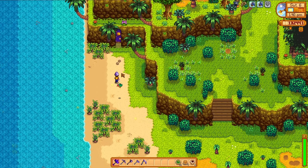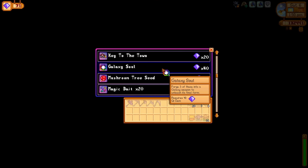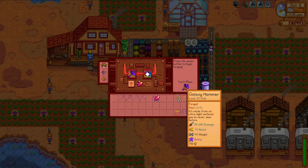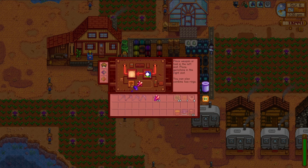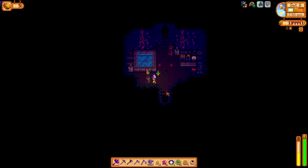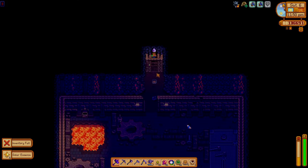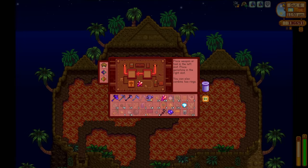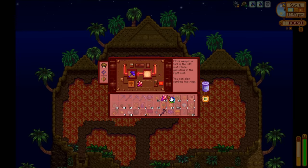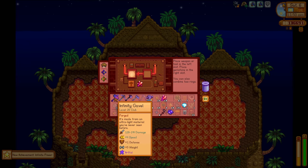Surprisingly enough, dying in the middle of the skull cavern invasion does not complete the quest. But I did get enough key gems from the monster loot to grab three galaxy souls. I head back home to forge them onto my hammer, and it turns out heading out to the Ginger Island mines is going to be required for more than just ginger — I need cinder shards. For a total cost of three galaxy souls and 60 cinder shards, I now have the infinity gavel. My hammer's about as uber as it can go now.